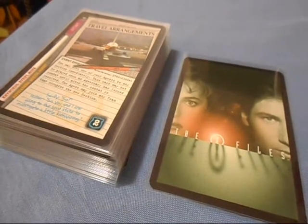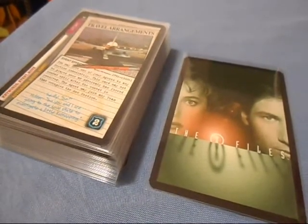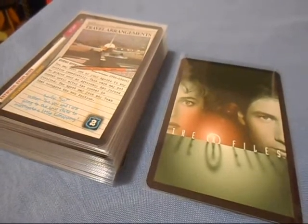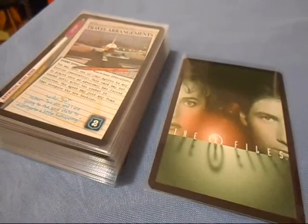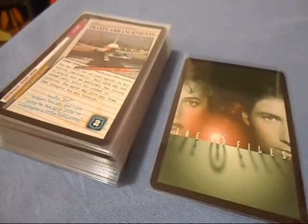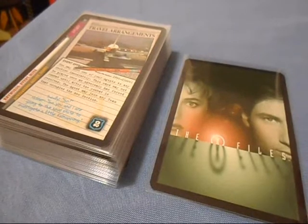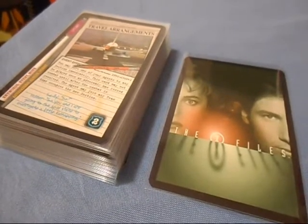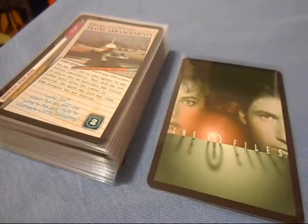As I've mentioned on previous episodes of the show, unlike other CCGs, the X-Files CCG is based around investigation. You are sending your agents out to locations, using equipment, throwing down event cards, and stymying your opponent's investigation with bluffs and adversaries and whatnot, all to find out what your opponent's X-Files card is.